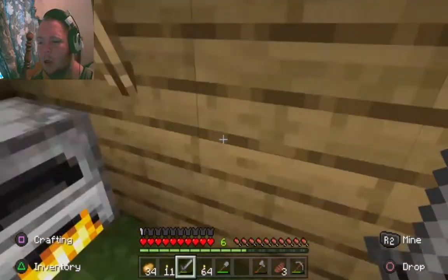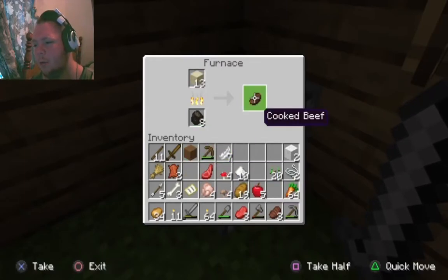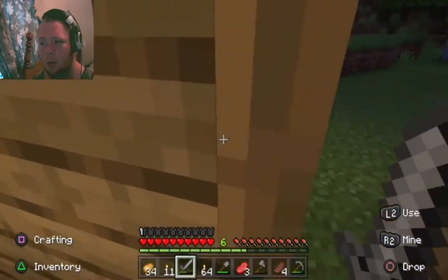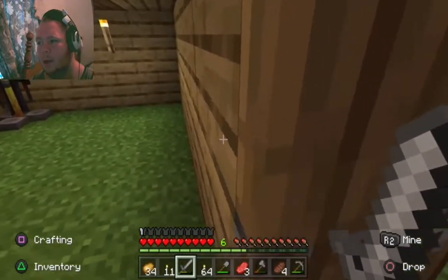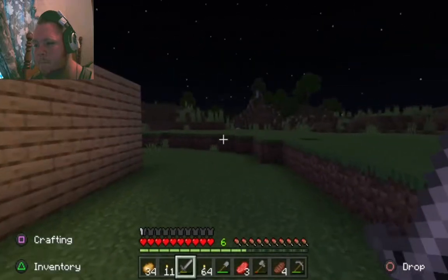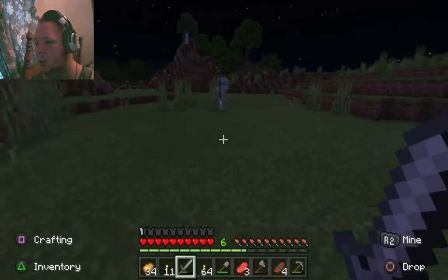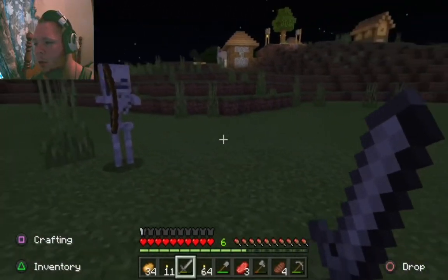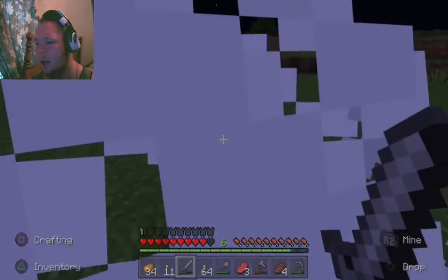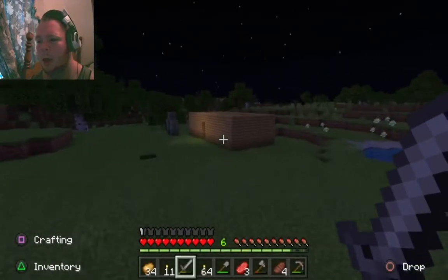We're at achievement level six. Let's use our resources on sand to make some glass. What's over there? It's a skeleton! Die, skeleton! I got a bow — I got myself a bow. Perfect. I need more sticks.